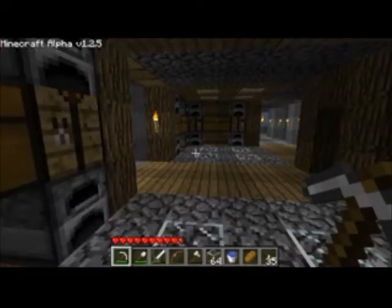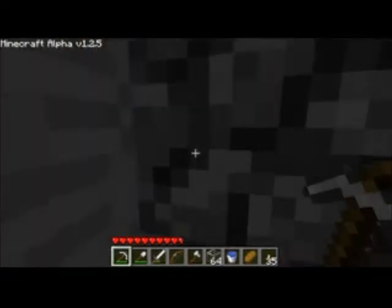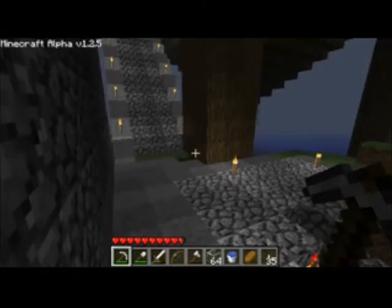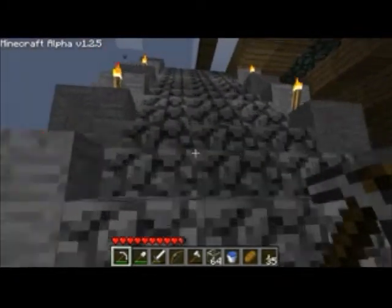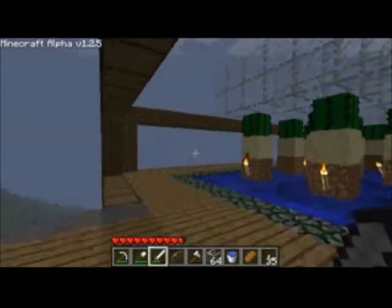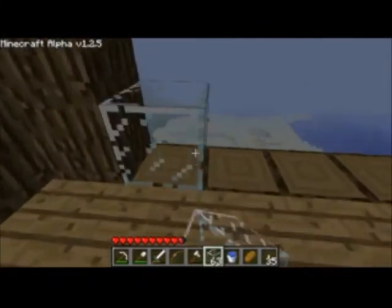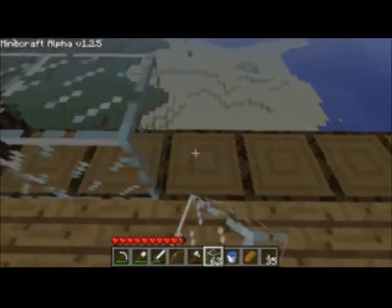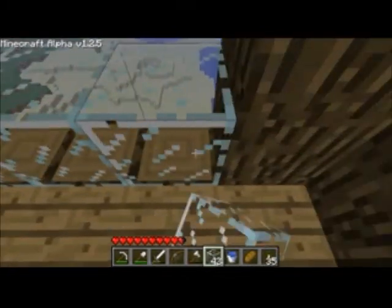Alright guys, welcome back to my progress game. I am currently just trying to do a bit of work on the Cactus Farm, which involves placing a lot of glass. I've got a lot of sand so I should be fine for placing glass as windows here. And as you can see from the big gravel patch down there, there is a lot of sand in the area.